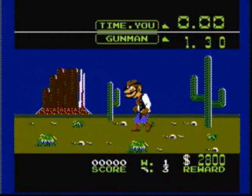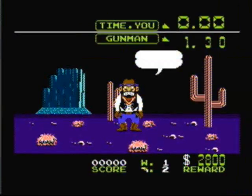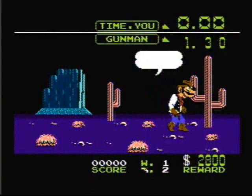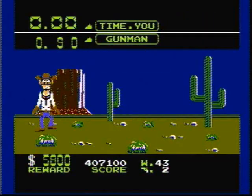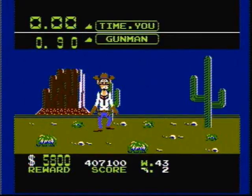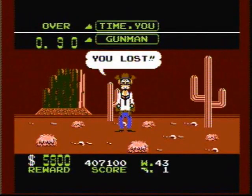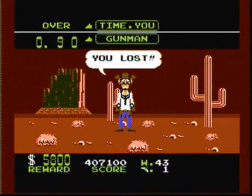When playing Games A and B, wait for the Outlaws to say fire before you shoot them. If you shoot them before they say fire, you get a foul and you lose a life. To make Games A and B more challenging, don't have your Zapper pointed at the screen. I recommend that you draw the gun from your hip, making the game harder and a lot more fun to play.